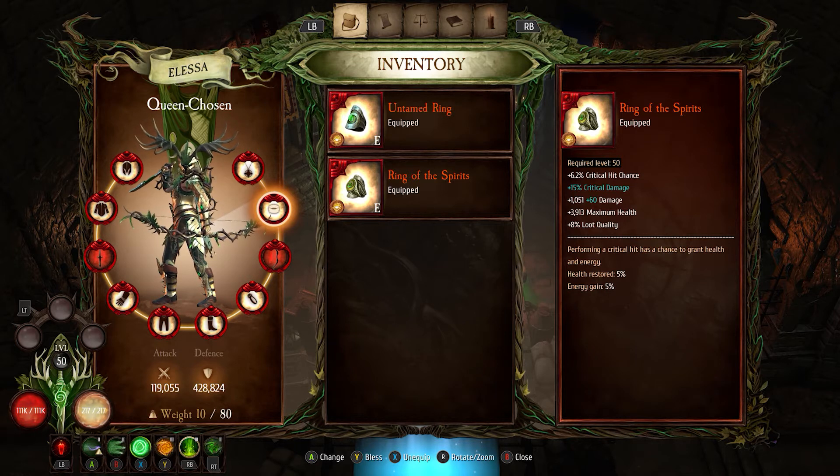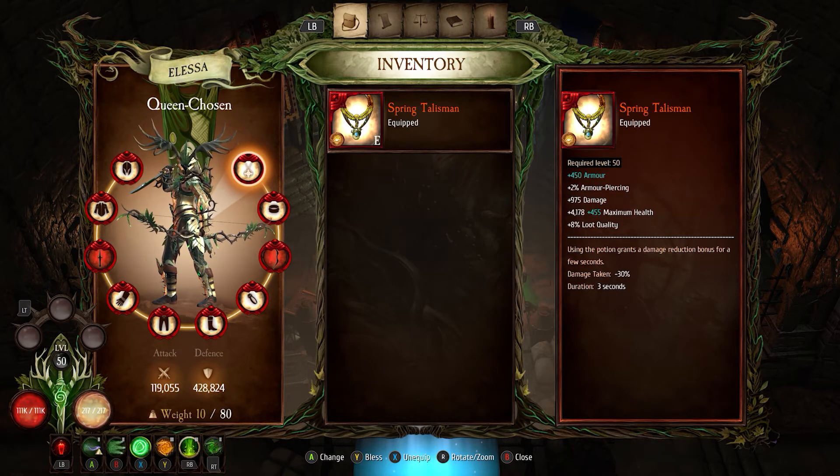There's a chance to gain those two bonuses on a critical hit, and since I'm critical hitting as much as I can, this was a great ring for my build. For the talisman, I used the Spring Talisman runed with armor and maximum health — you could probably switch this out for one that gives critical hit chance and come out a little better. What this one does is every time you take a potion, it reduces damage taken by 30% for three seconds.